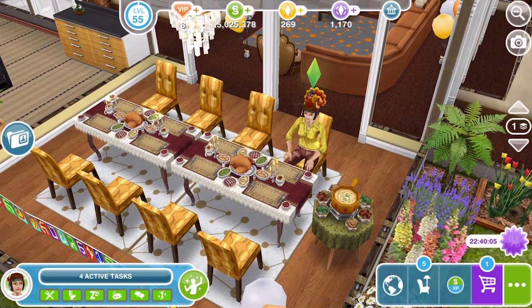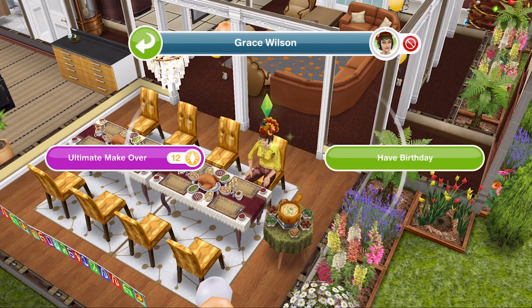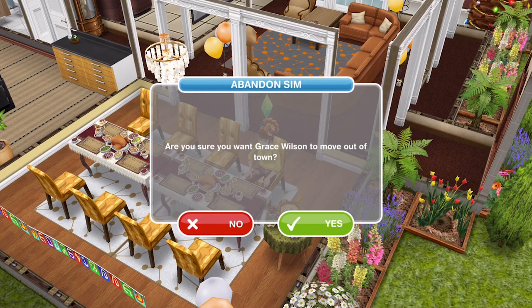Deleting a sim is really quite easy once you know how. I'm going to delete this sim here. You want to have your sim selected and then click on them again, and then up at the top where their name is and their picture, just to the right of their picture is this red circle.